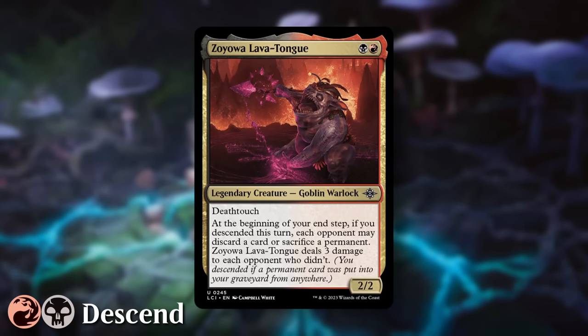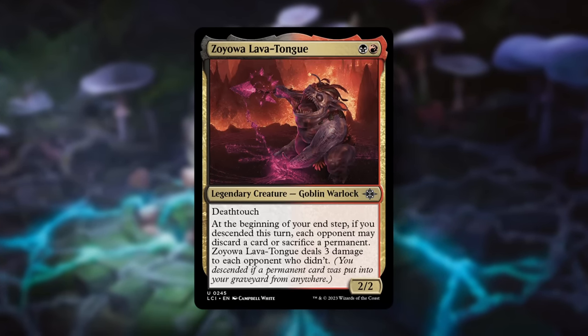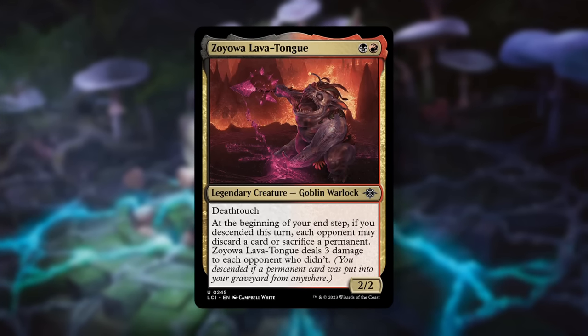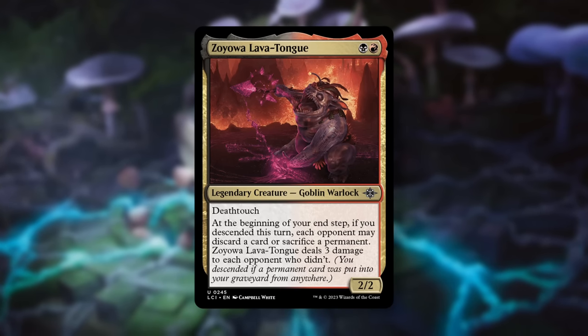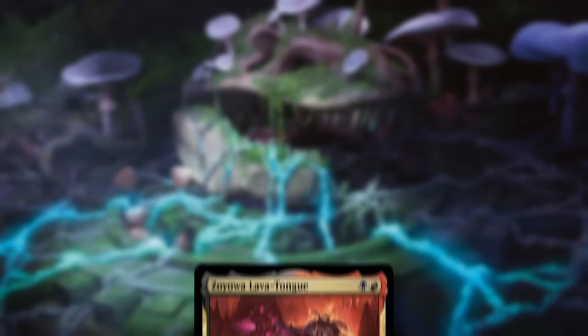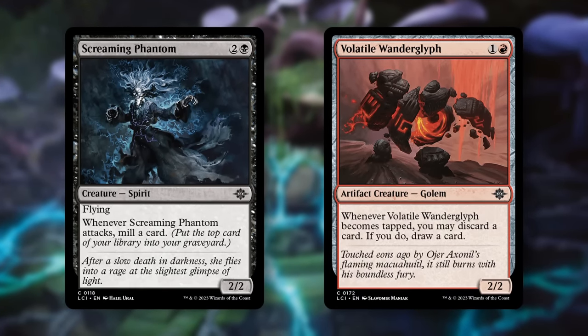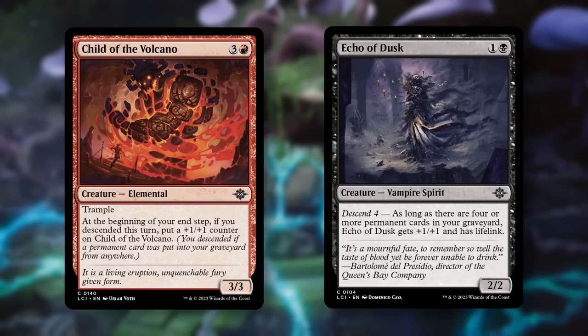Next is Red-Black Descend Beatdown, and its signpost uncommon, Zoyowa Lavatongue. For Red-Black, we get a 2/2 with Deathtouch. At the beginning of your end step, if you descended this turn, each opponent may discard a card or sacrifice a permanent. It deals damage to each opponent who did it. We're looking for cards that can attack and trigger Descend at the same time, like Screaming Phantom and Volatile Wanderglyph, to help pump up our other cards like Child of the Volcano and Echo of Dusk.